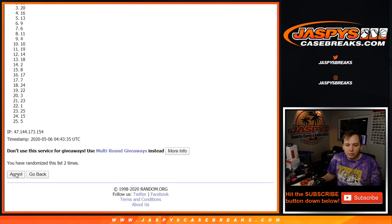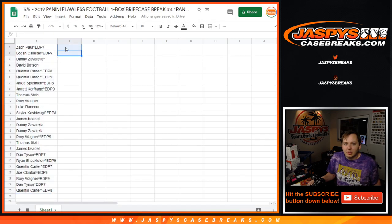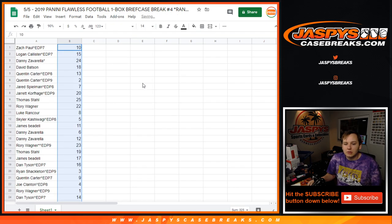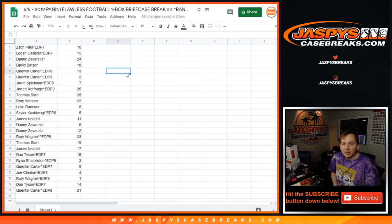Two, three, four, five, six, seven, eight — and I'm going to be paranoid for the rest of the night about that. Ten and 21. Make sure I'm showing it. Here you go — Zach, you got number 10. Logan, 15.